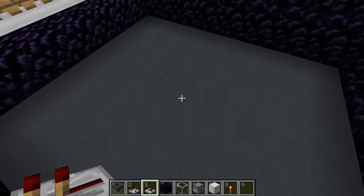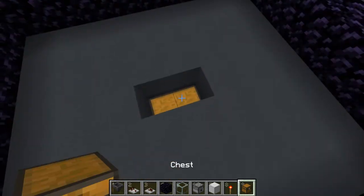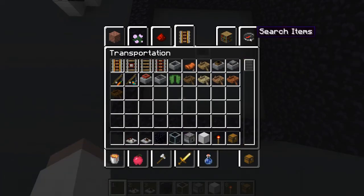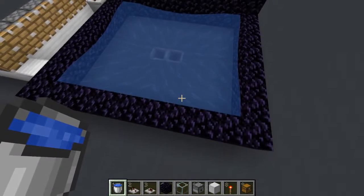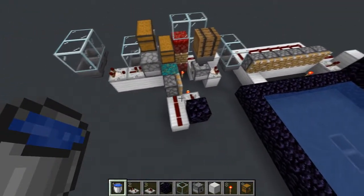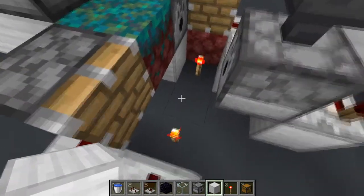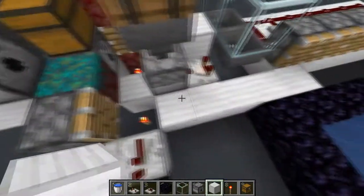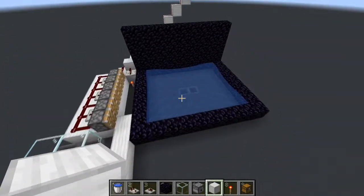Before you do anything, place a chest down here and place some hoppers — it's going to have to be directly in the center. Then to prevent your TNT from blowing up important things, put water along the corners. This will prevent the TNT from blowing up any important circuitry. Now your farm is pretty much done. The only thing to add is the collection system for low loss rates — just place blocks in and add minecarts with hoppers underneath going into hoppers and then into the chest.